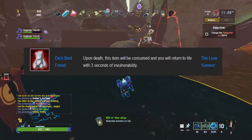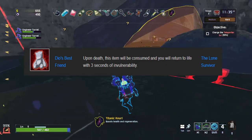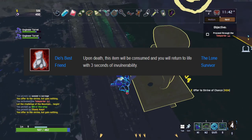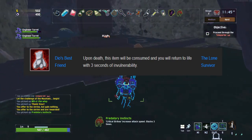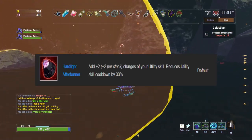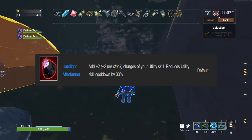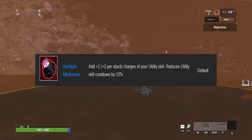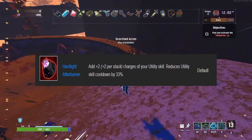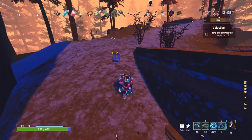Dio's Best Friend is also one of the best items on the Engineer specifically. It gives you an extra life and becomes unusable after its first use, but as explained earlier, your turrets each have their own independent instance of Dio's, so they always have an extra life. The Hardlight Afterburner gives your utility skill two charges and reduces its cooldown by 33%. Even without the extra charges, it would provide 100% uptime on your bubble shield — and having two extra charges on top of that is incredibly powerful.